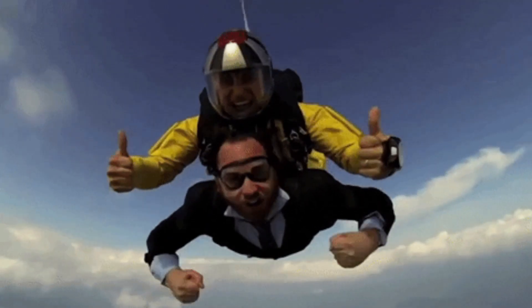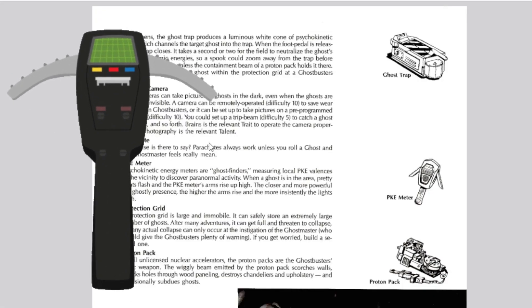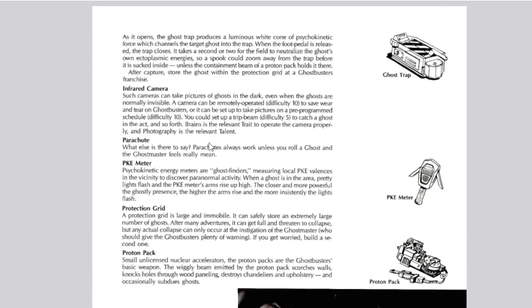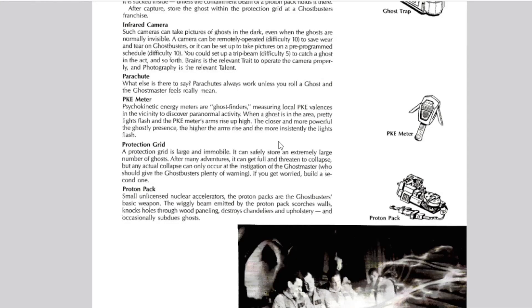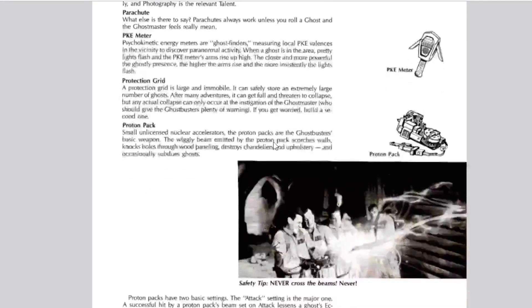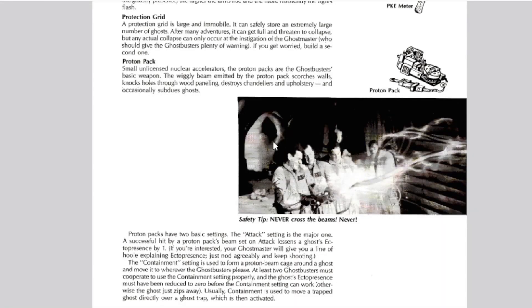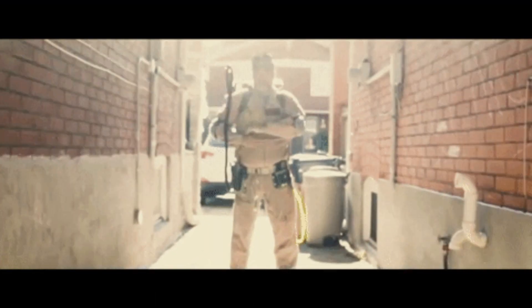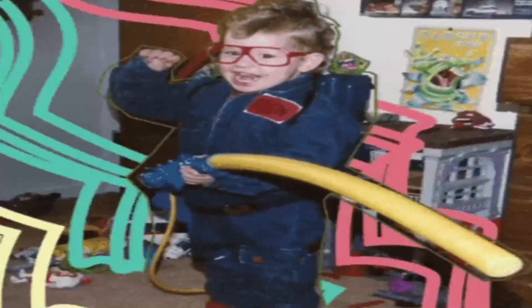There's also a parachute, a PKE meter — I call it the ectometer — which tracks and traces ghosts, a protection grid that shields you from ghosts and general harm, and of course the proton pack — the classic wand weapon. Back in the 80s and 90s that was cool as hell.